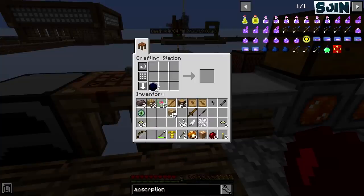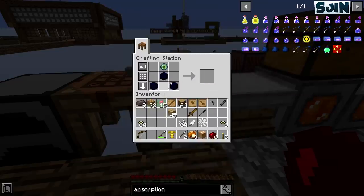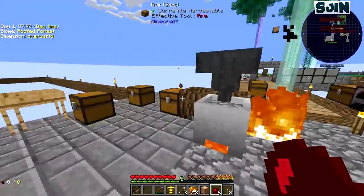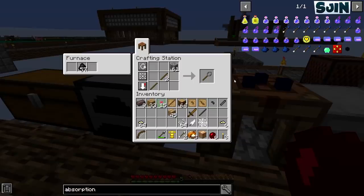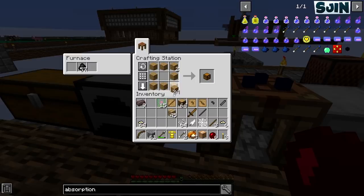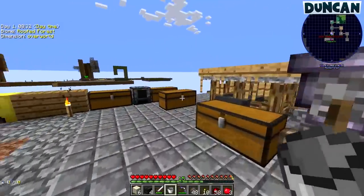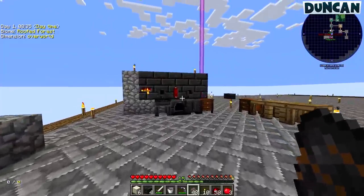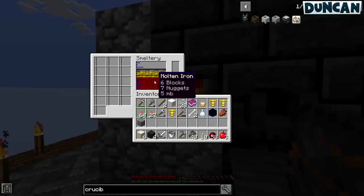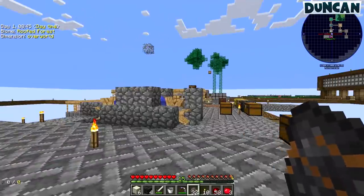He's making the starts of a mob farm with that ender stuff. The smeltry has loads of iron in it, so I'll just pour it out in blocks. I'll pour it into blocks if you want. Oh, I'll do that. There are five blocks in here. I've got three diamonds now.